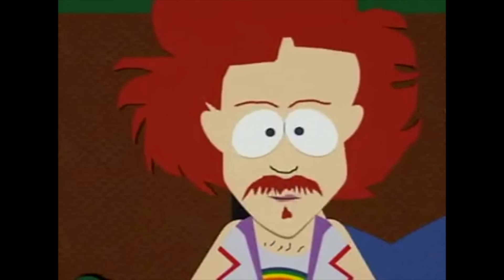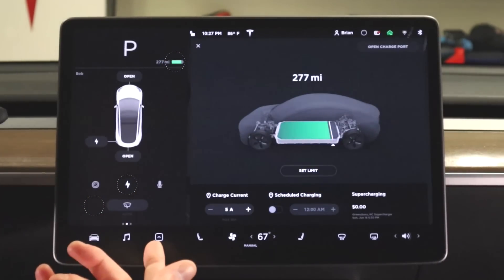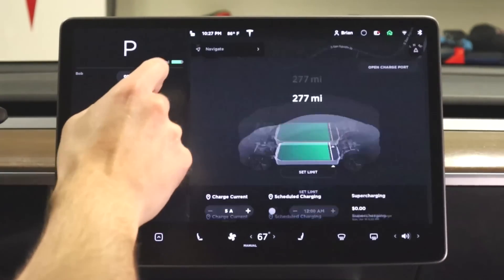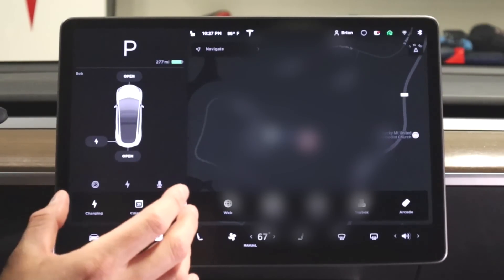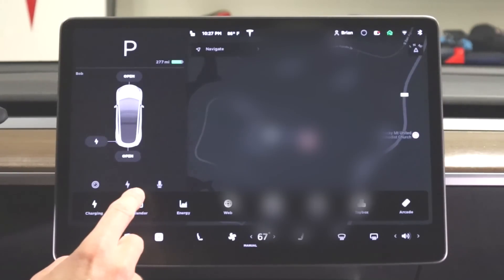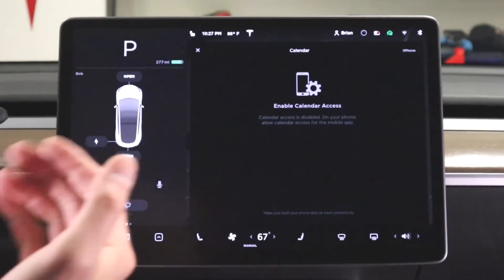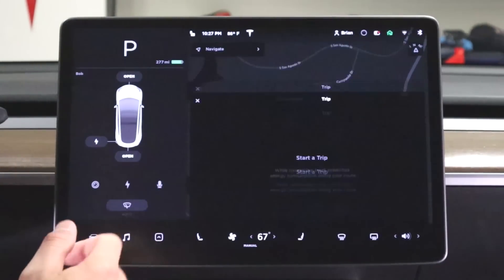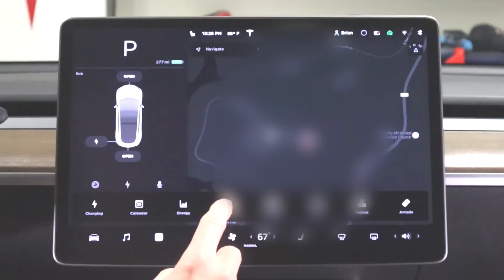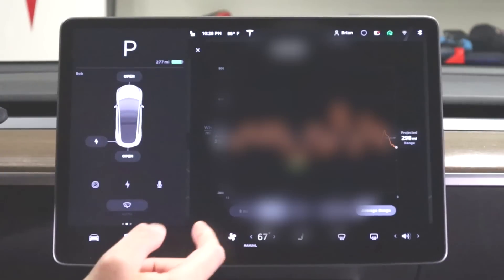I still don't understand why your camera is still right there when it's always right there anyway. You have your charging, which again is a bit redundant because your charging is already up here - you can just hit the battery. Some of these things are duplicates that don't really need to be here. The calendar doesn't really need to be there because if you have your calendar linked, as soon as you get in the car it automatically pops up. Your phone you'd use a lot, possibly the energy app quite a bit, and maybe the web - but I wish you could hold down and adjust these, unfortunately you can't.